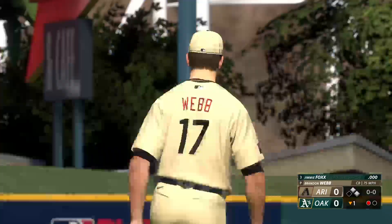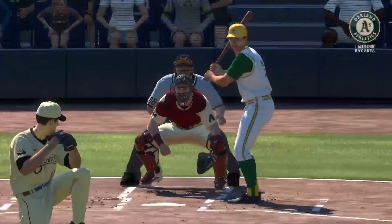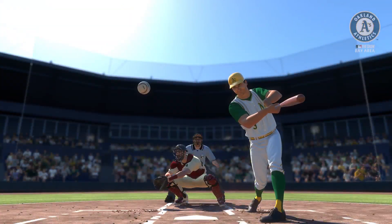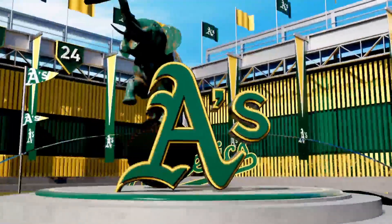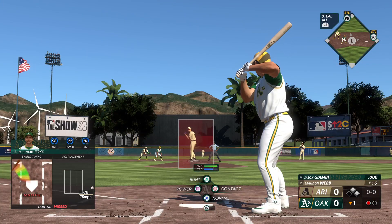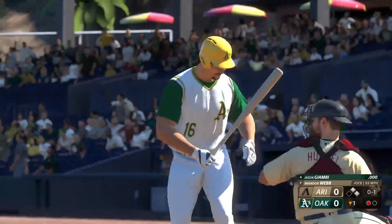Had him out front for strike three. Clearly just anxious right there, and understandably so — in an 0-2 count you feel like you've got a lot of plate to cover and you don't want to strike out. It's one of those pitches where it's not over the plate, but because you committed to it as it was leaving his hand, by the time you realized it wasn't going to be in the zone, it's too late to hold up your swing. Now it's going to be Jason Giambi.